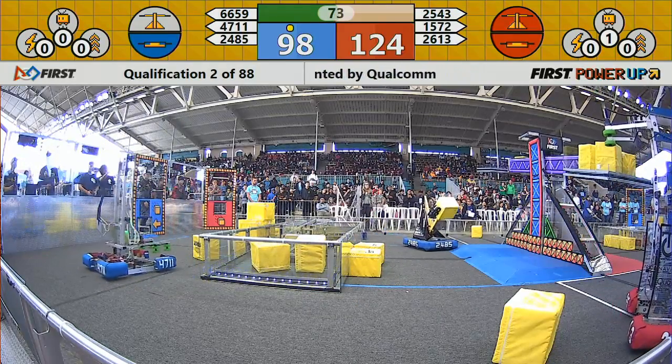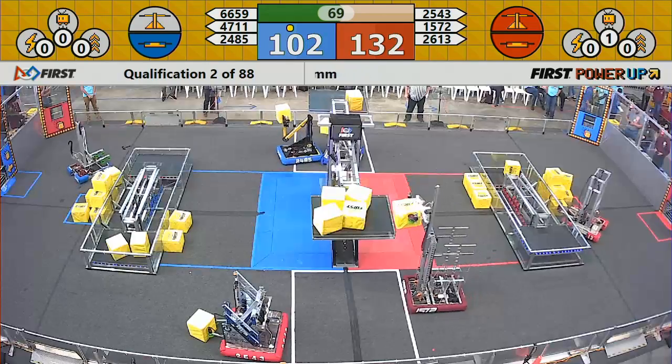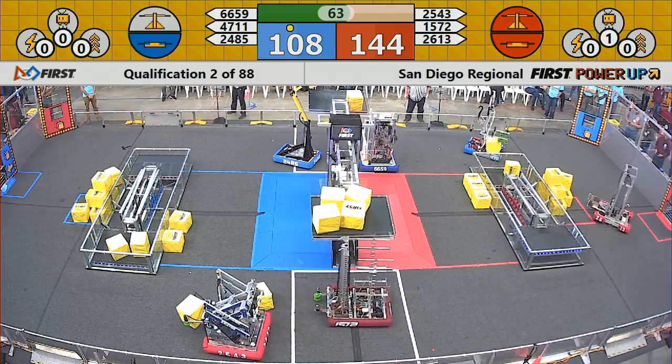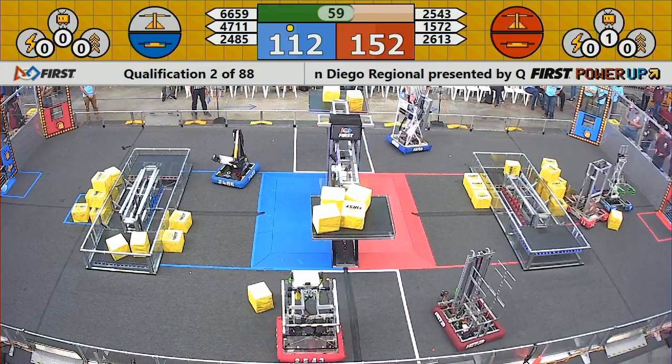Four cubes on the red side of the switch — it's starting to get crowded over there. Here comes the Warlords on the near side of the field, reaching up trying to get another power cube up there. They have a lot of work left to do to swing that scale back over to blue. 147 to 110, red alliance in the lead.